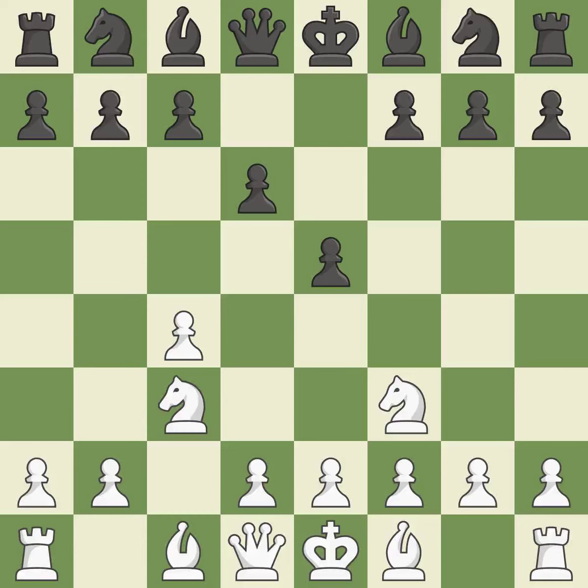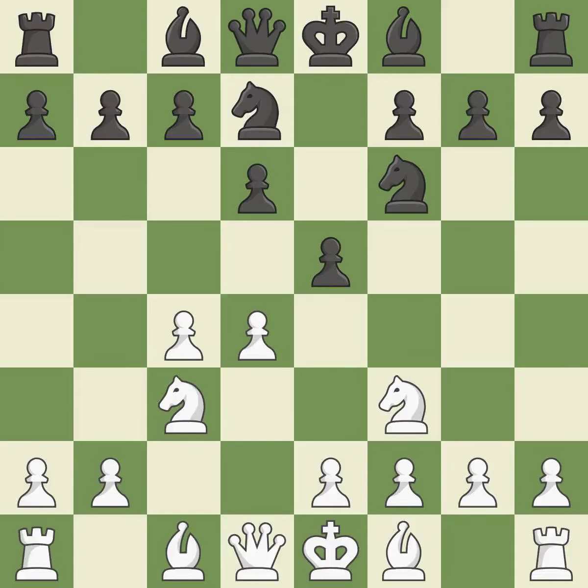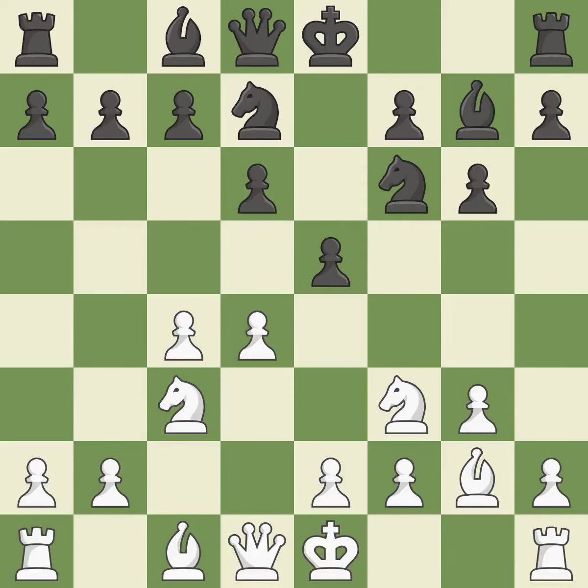The d4 square is under control. A knight moves out of its beginning square and into the action, making winning a pawn a possibility. g3 prepares to fianchetto the f1 bishop. By positioning the bishop on a potent diagonal, this fianchettos the bishop, which grows and gains flexibility on the long diagonal.